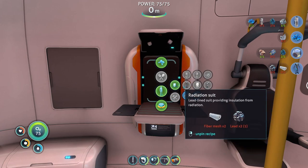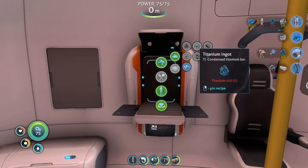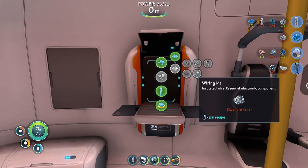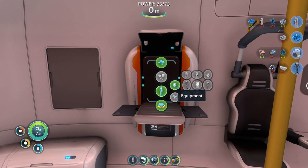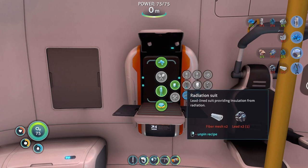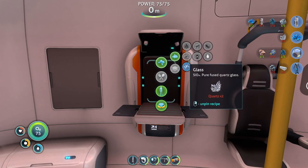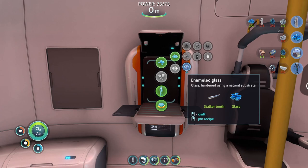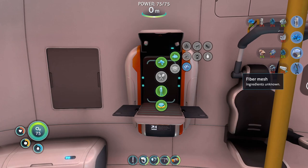What the fuck do I make fiber mesh? Titanium ingots, leaded glass. I got lead. I don't need lead. How do I make fiber mesh? Ingredients unknown. Okay. That's lovely.